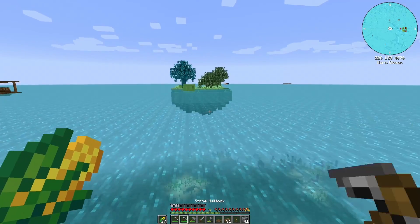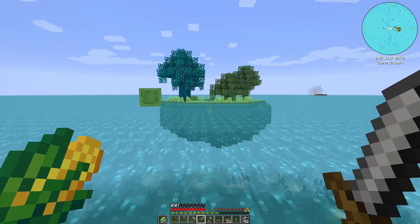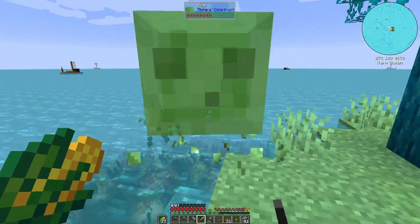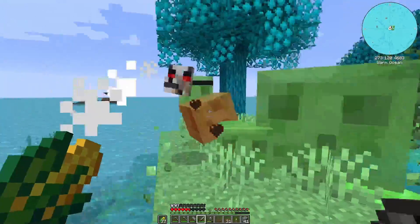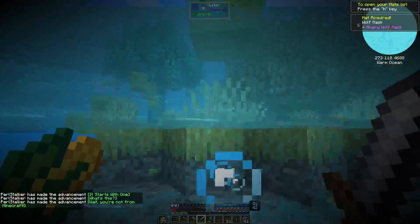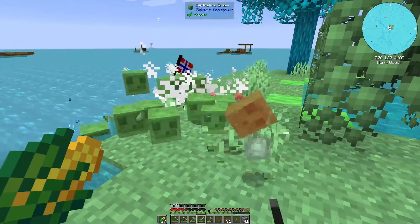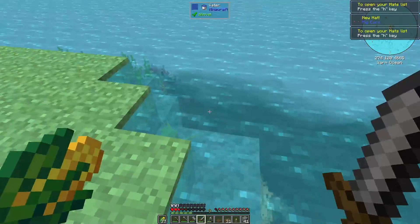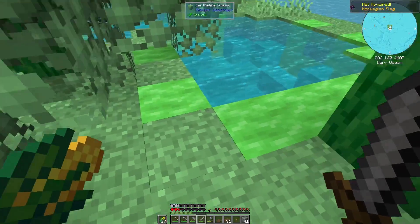Over here there are slimes. Slimes are exciting. And that's kelp — which is also exciting. Come here slime. You are great and big and also somewhat dangerous as I am. What's the slime with the dog hat? Apparently I have an angry wolf mask now. The slime with the pigtails and the one with the Norwegian flag — this is just a little bit awkward. However, I'm going to grab some of this kelp, because kelp is cool. Slimy leaves, congealed slime block.